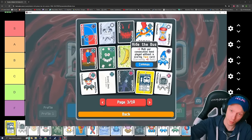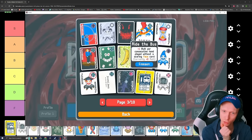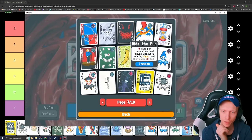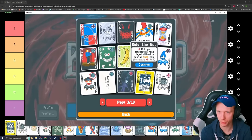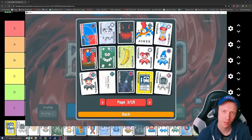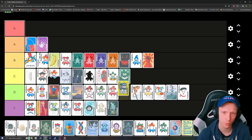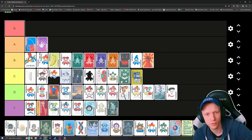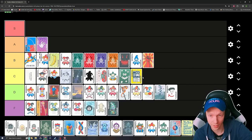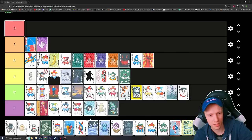Ride the Bus — plus one multiplier per consecutive hand played without a scoring face card. I consider it worse than Supernova. You just want to play face cards and this scales up super slow — it's per hand, so really, really slow for scaling and it never really gets anywhere. You've got to get it early. It's pretty bad. Throw it down in the Ds.